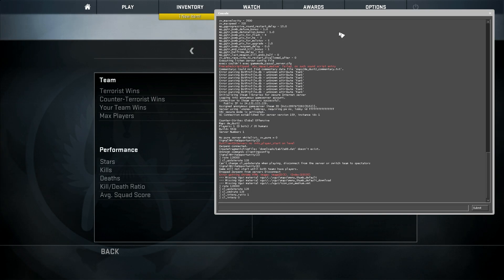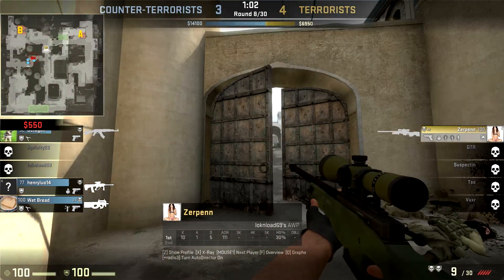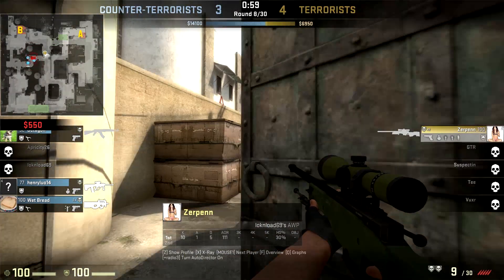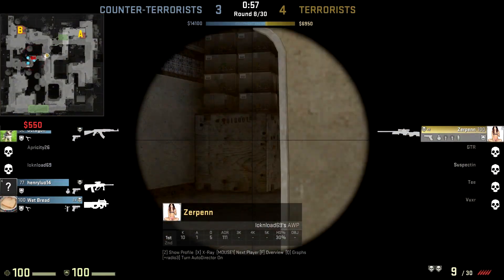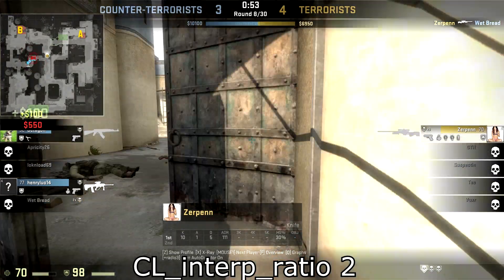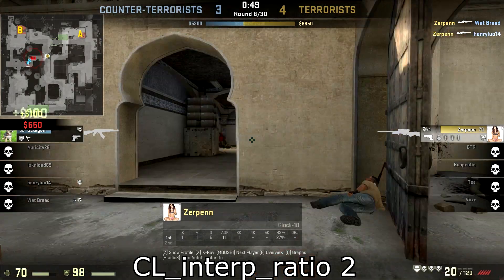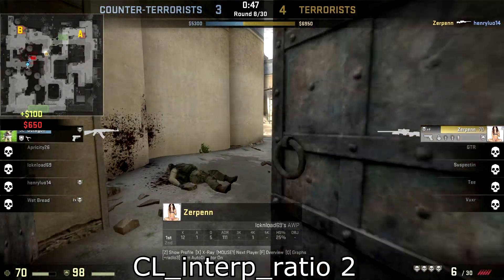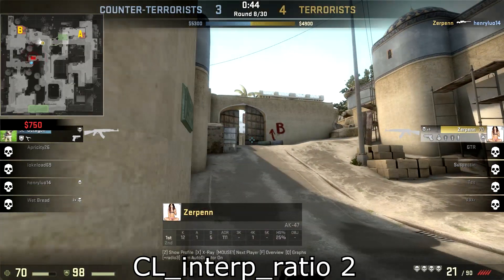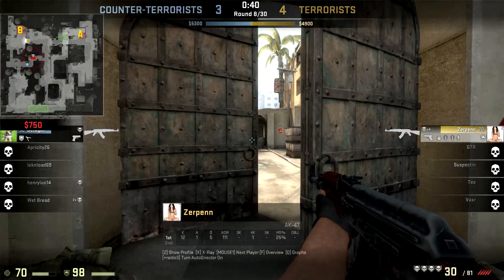One thing I forgot to mention: if you guys have a ping higher than 30ms, for the command cl_interp_ratio change the value from 1 to 2. That is only if you usually have higher than 30ms ping — otherwise you should be fine. It won't make a huge difference but it will help a little bit. I'll post it on the screen so you know what I'm talking about.